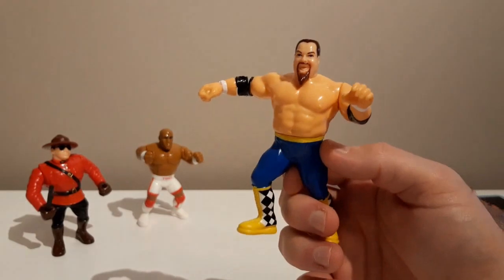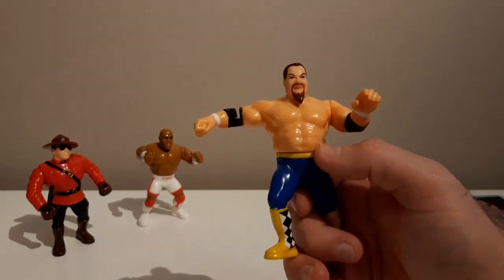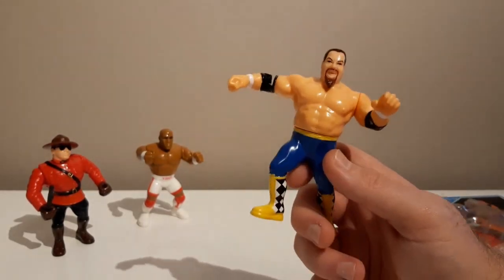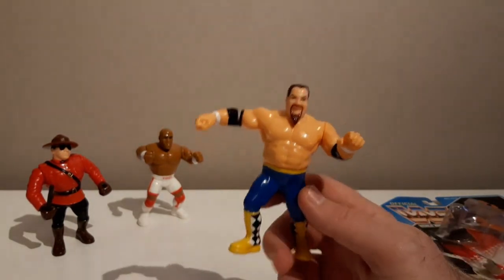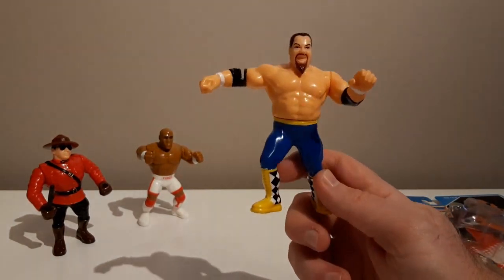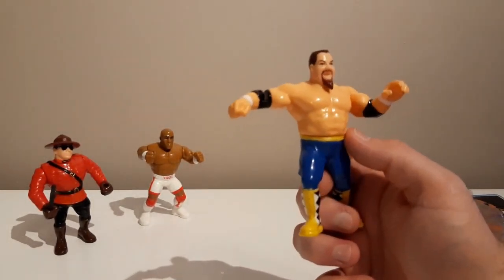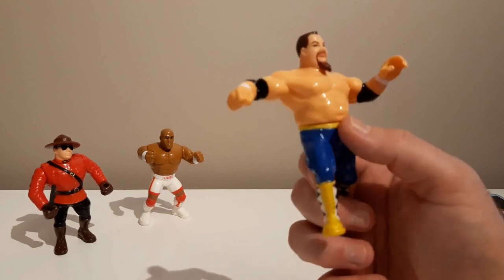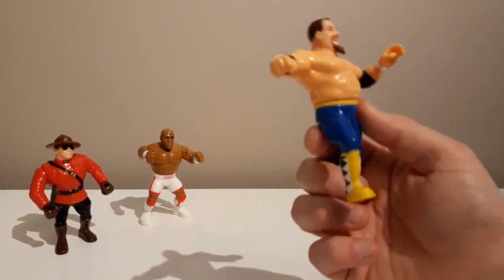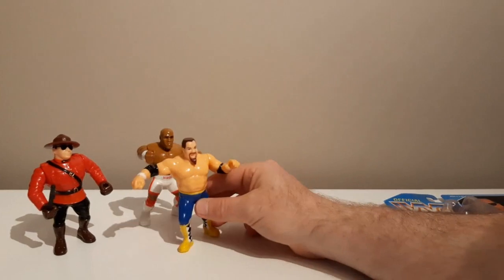Jim the Anvil Neidhart's body is exactly how I remember him — he had this very unique physique, like a fat guy six-pack: a rotund barrel-shaped body but with a visible six-pack, and very thick and broad in the chest and shoulders. I think he was a shot-putter in real life, maybe in college. He was really big, really broad, really thick and muscular with a belly that stuck out but you could still see his abs through it. That is a really accurate body sculpt for Jim Neidhart at this time.